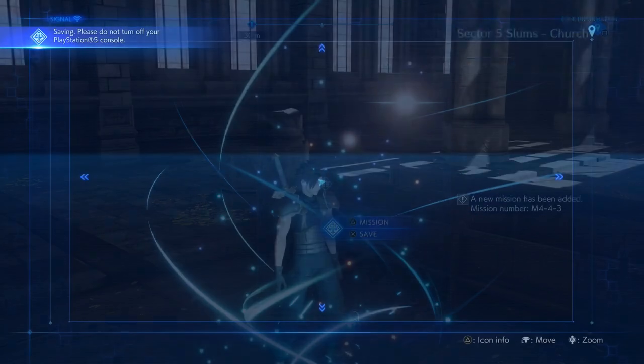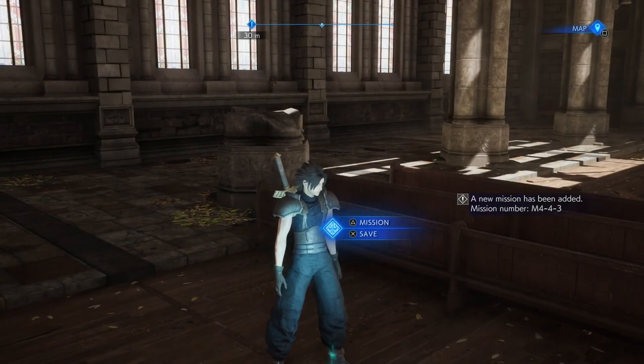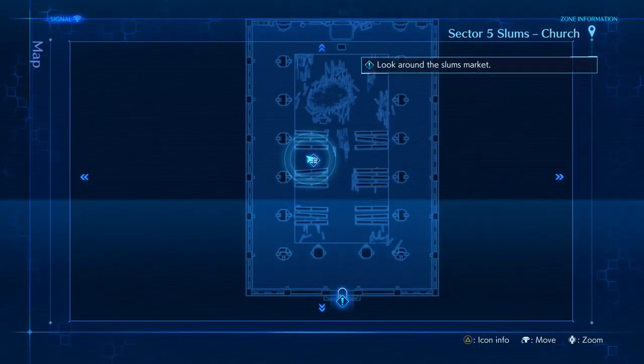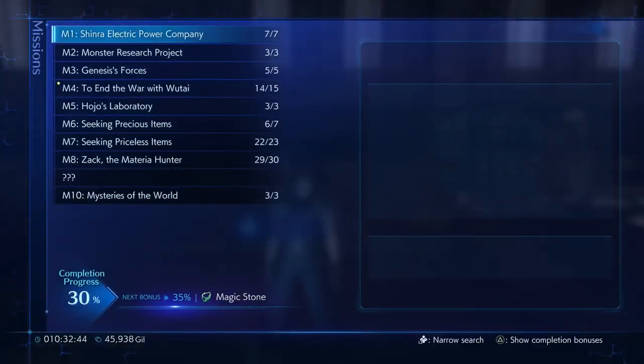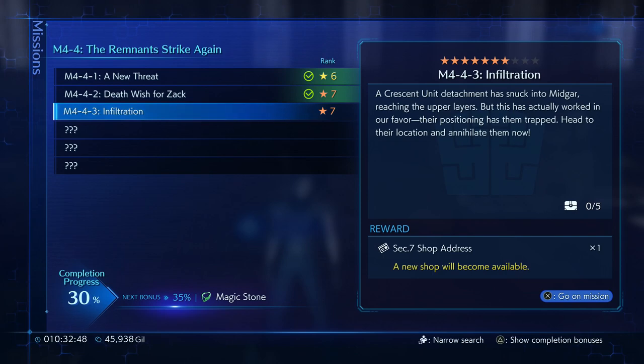It's amazing — I clear out my nose and throat and everything, I start recording, and all of a sudden the mucus and the yawns start. This is something I just want to point out: how often do you open up the map in the church? It actually has a map. Infiltration: the Crescent Unit detachment has snuck into Midgar, reaching the upper layers.